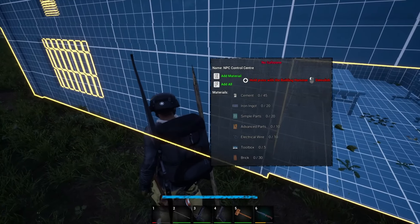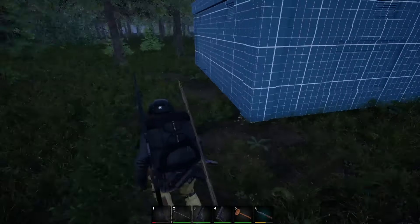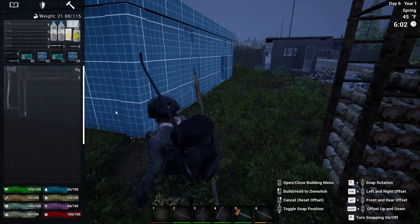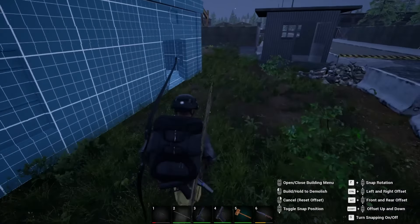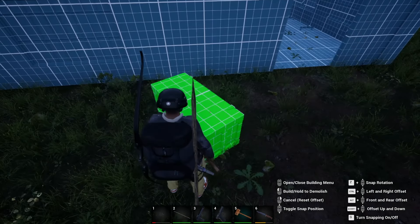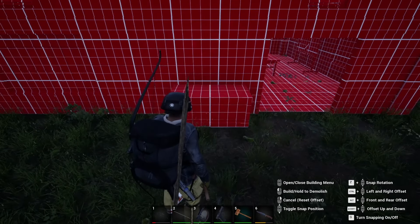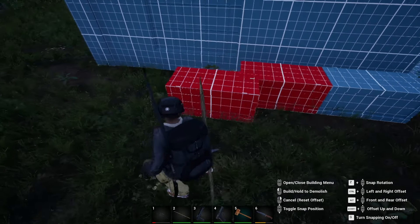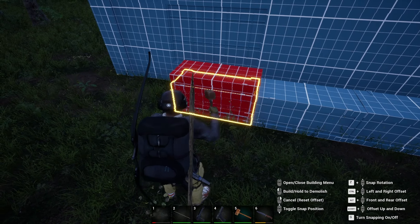What do you need? You need cement, iron, simple parts, advanced parts, wire, toolboxes, bricks. I don't think we have too much that we can put in there. As far as building a place to store stuff, we could do simple boxes out here. We could do storage racks. I think we'll just do boxes - say we do like four boxes.